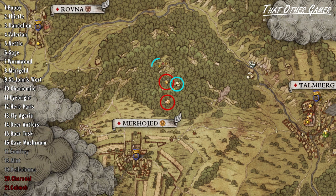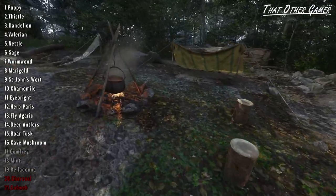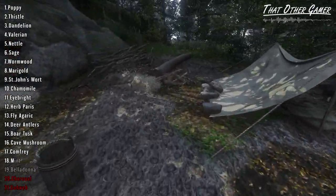On top of that, a bandit camp which has a small garden patch can be found, and it contains the three remaining herbs on our list: comfrey, mint, and belladonna.